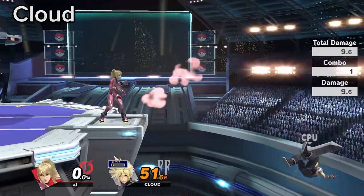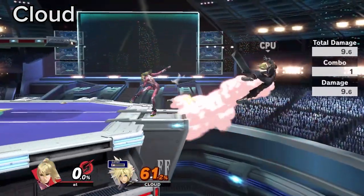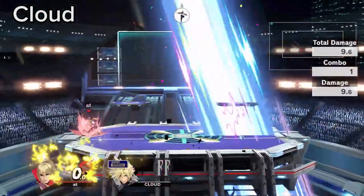If Cloud does not snap to ledge, you can parry into downward angle F-tilt to get a KO when he does not have a double jump.